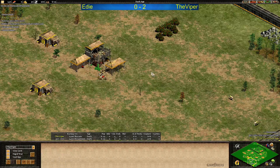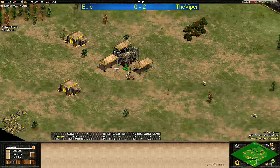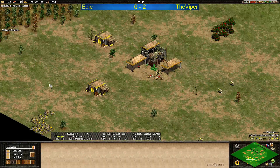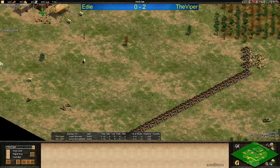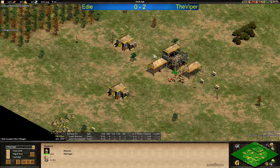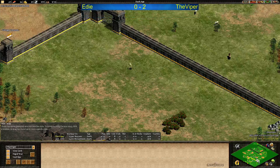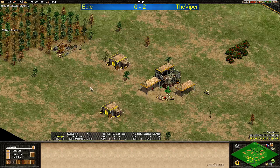I think Byzantines are very versatile — good monk rush, good siege, good trash — but the Mayans are just too strong probably. I wouldn't be surprised if Viper went aggressive on this map because he's been playing defense for two games now. Eddie's been pushing, so we might see Viper push out now, get the castle up, go aggressive with plumed archers, maybe fast imp and just go over Eddie. Eddie on the other hand might go aggressive himself again with monk rush, monk TC, and fast imp Byzantines. He can get elite skirmishers out which are a lot cheaper of course, but I haven't seen this game so I don't know what's going to happen.